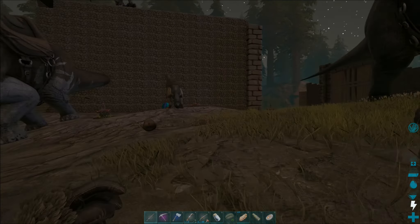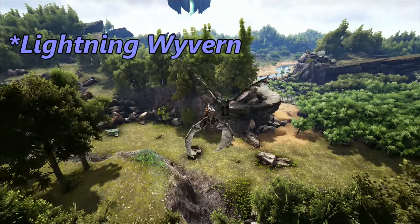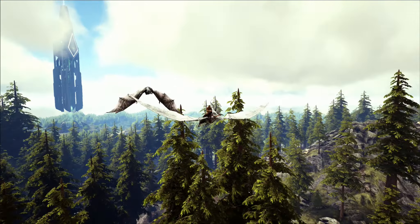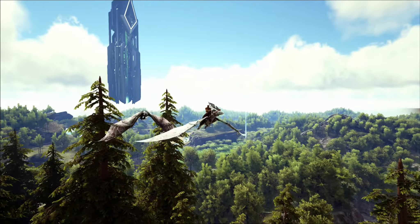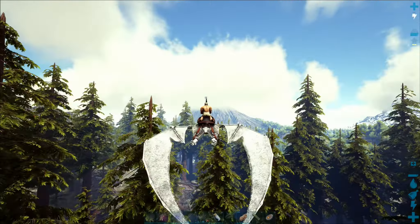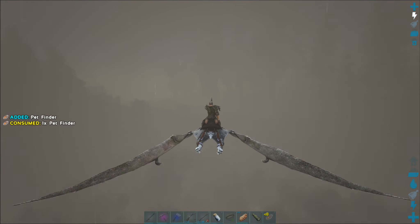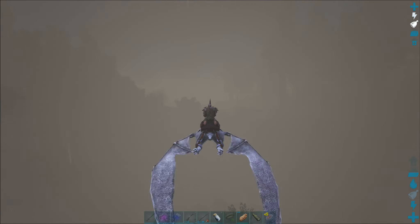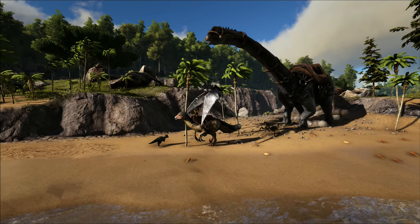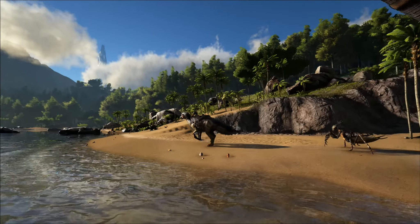I picked some Rexes and some Dimorphodons for breeding purposes. Brontos for the eggs. I did grab a Wyvern off a distant camp that was also up for grabs — a high-powered electric Wyvern. I couldn't resist. It's a Wyvern on the island — that's a lot of work, so I'm going to keep it alive. It's important to note that I can't use this super powerful beast in the caves or the boss fights, so it's just a quality-of-life thing. I also picked a few other fun dinos, but I lost a bunch of them moving them back to my base through the redwoods and swamp areas.